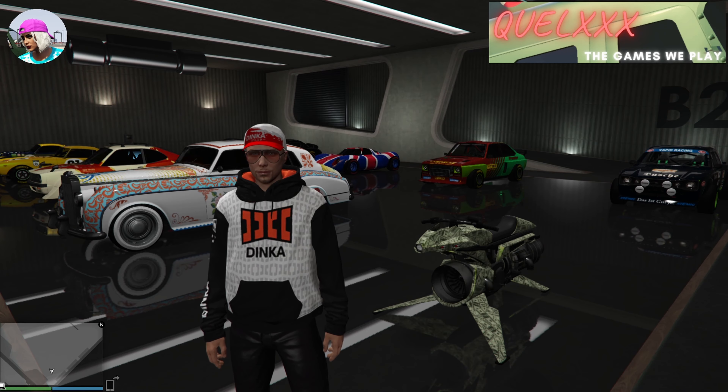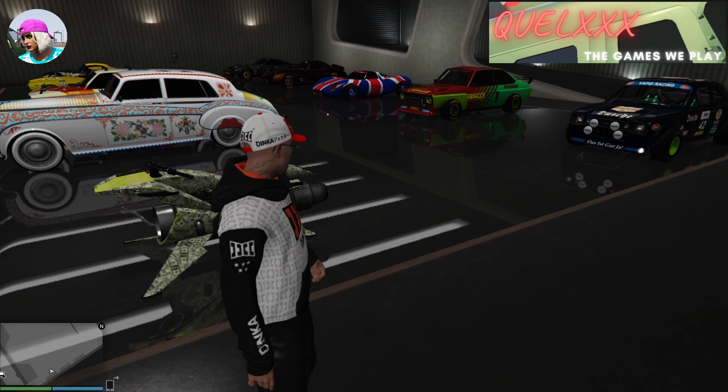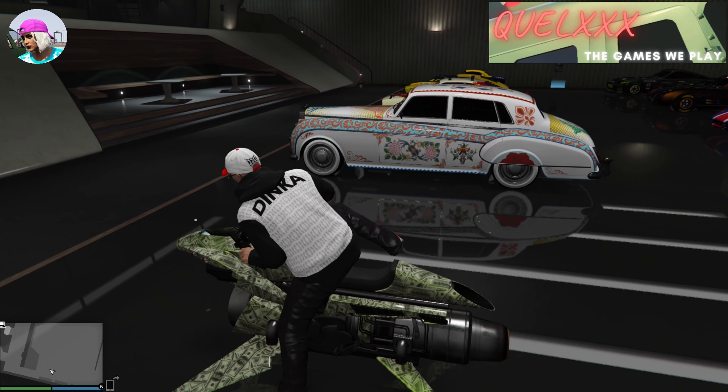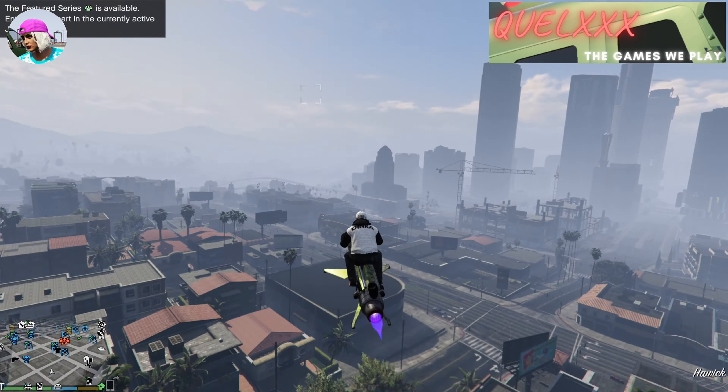I'm starting off with the Mk2 Oppressor, but you can start off with any vehicle you want — it doesn't really matter. The Oppressor just allows me to fly, which makes things a little bit faster. So when you're ready, just bring your vehicle out of the nightclub and then make your way to the LS Car Meet.